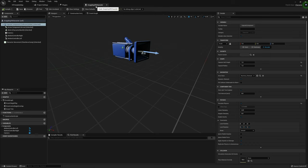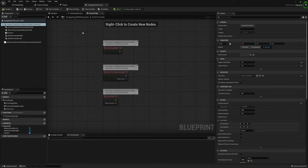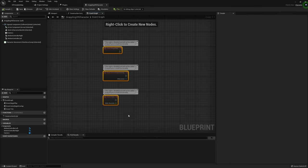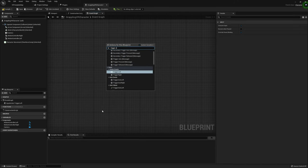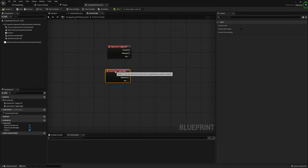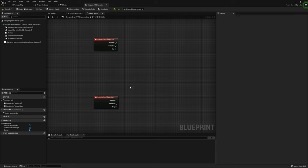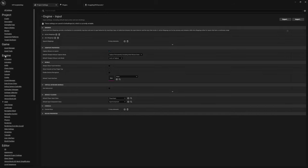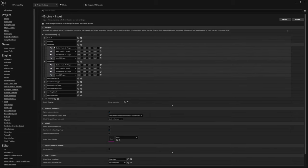Now we close out and jump back into our GrapplingVRCharacter to finish the event graph. I'm going to delete Begin Play, Begin Overlap, and Tick — we won't be using any of those. What we will be using is Trigger Left and Trigger Right input actions to spawn and use our grappling hook. You can use whatever button you want. If you don't find Trigger Left or Trigger Right, jump into Project Settings under Engine Input — these are already set up by default for multiple motion controllers.